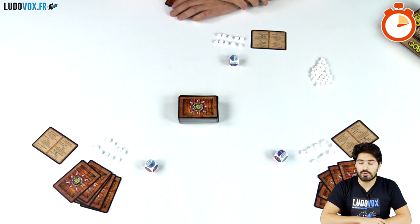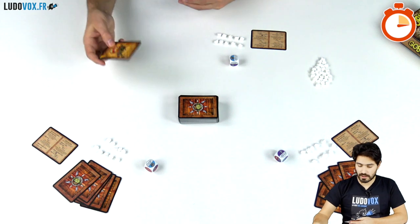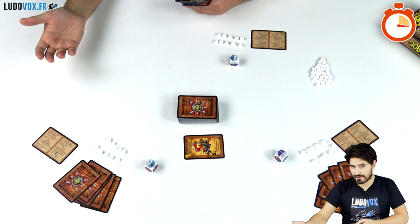So on your turn, what are you going to do? The first thing is to discard and draw cards. You may discard cards that you don't particularly like and draw up to your hand size of five cards, then you move on to the next step.